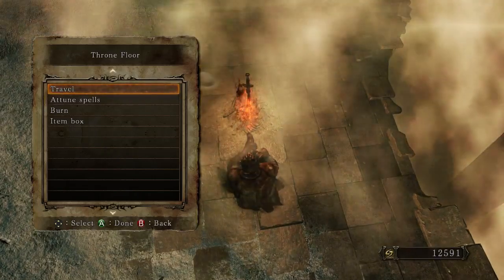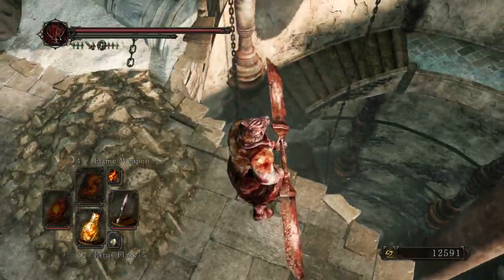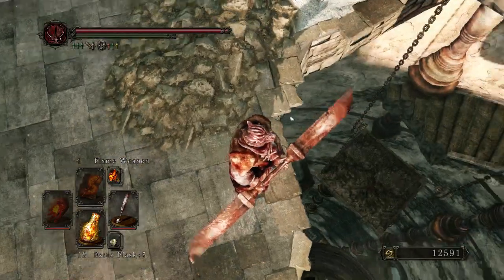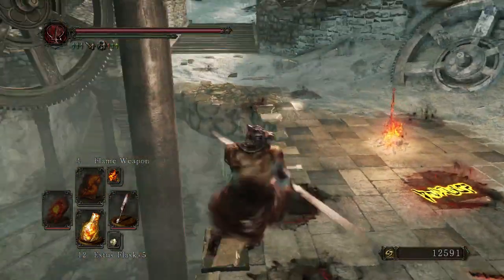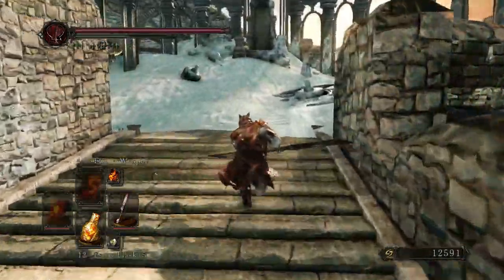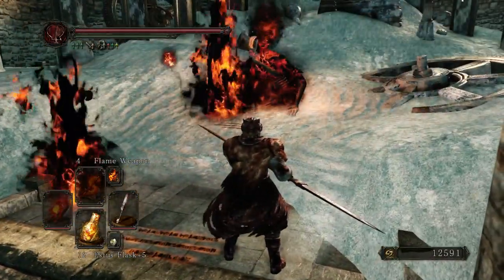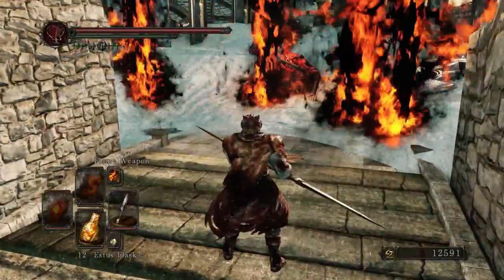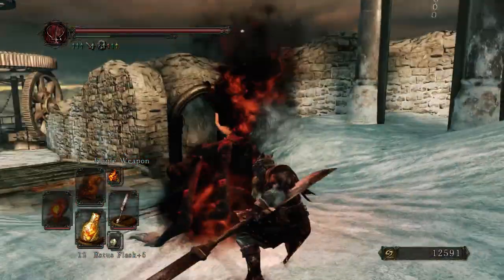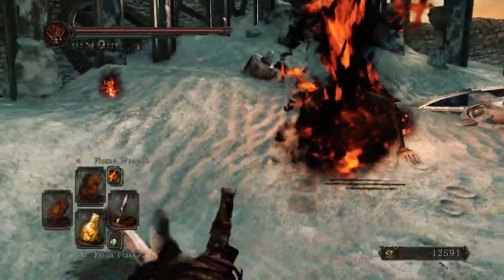This mechanism looks like it'll be important for something or other. I'm not going to be summoning anything just yet. I could definitely make the jump to that platform, but I don't know if I could make it to the stairs. Though, it looks like I may just be able to come around to them from this side. Let's try the smart way. Here we are. Can I not? Do I have to use the smelter wedge? Nope, nope, nope.